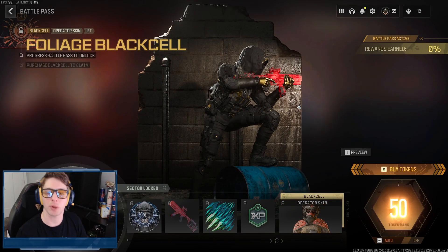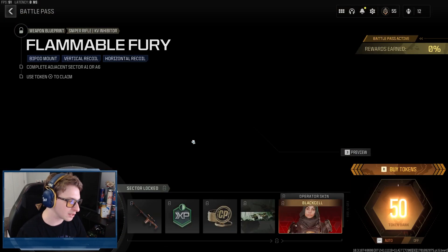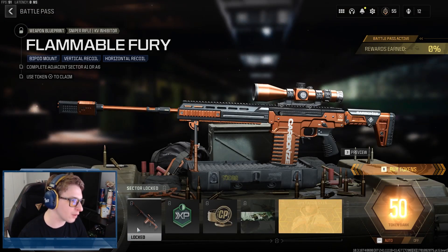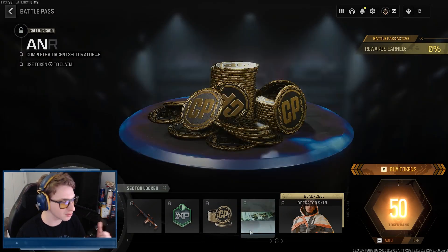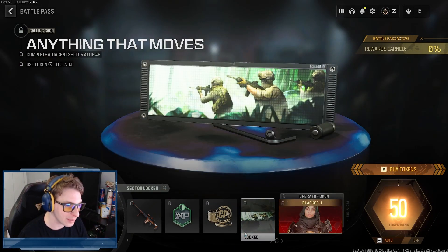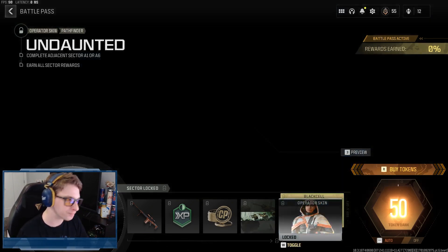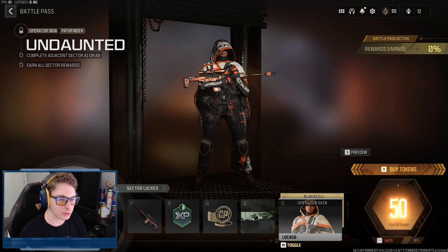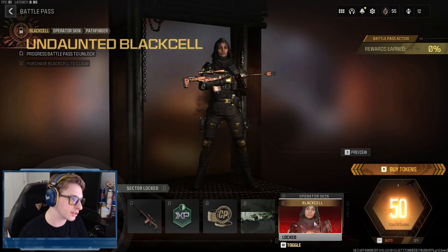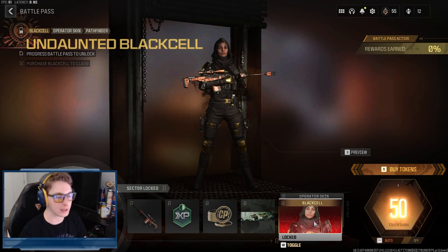Sector A3 gives us the Flaming Fury KV Inhibitor sniper, some XP, some COD Points, and the Anything That Moves calling card — pretty average. We also get the Undaunted skin for Pathfinder; it looks very stoic and cool. The Undaunted Black Cell Pathfinder skin looks fantastic as well.